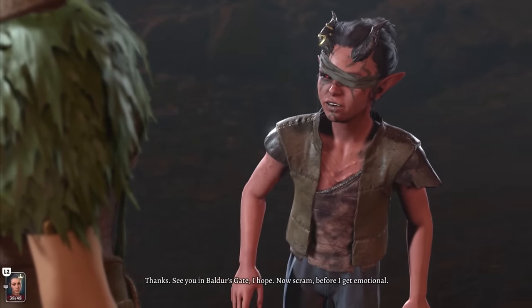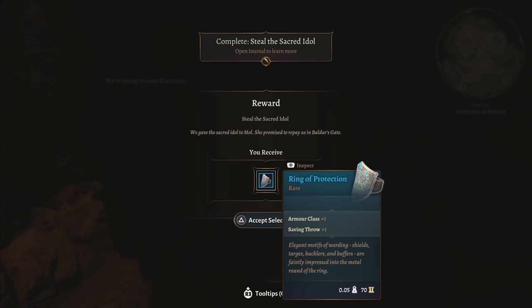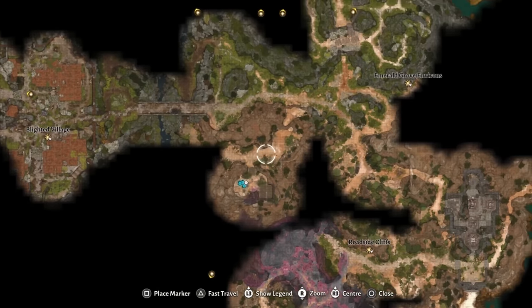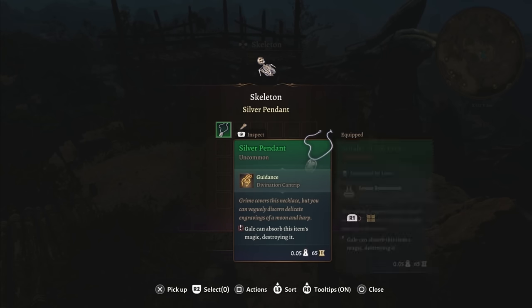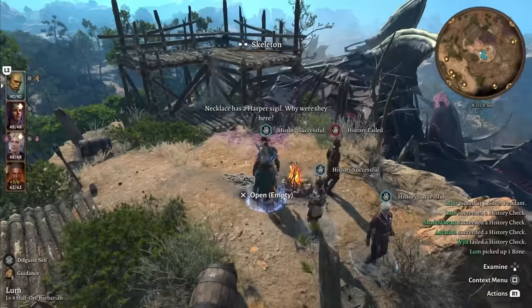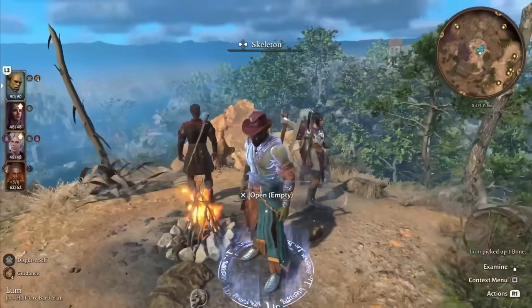Easy to miss — you're going to need to climb the rocks right beside the Emerald Grove. Once you get to this area, right on the skeleton is a pendant, the Silver Pendant, which gives you the ability to cast Guidance. This item is very easy to miss, very useful, and you get it at the start of the game. Don't miss it.